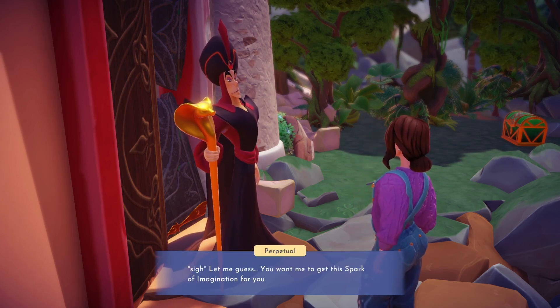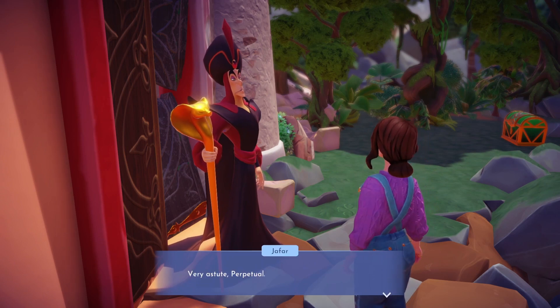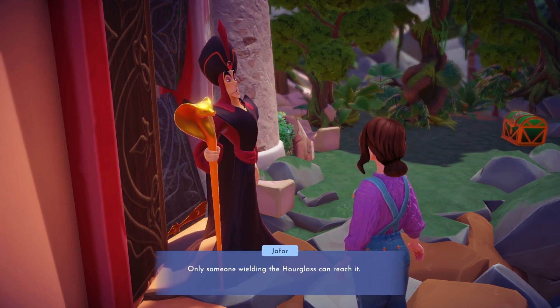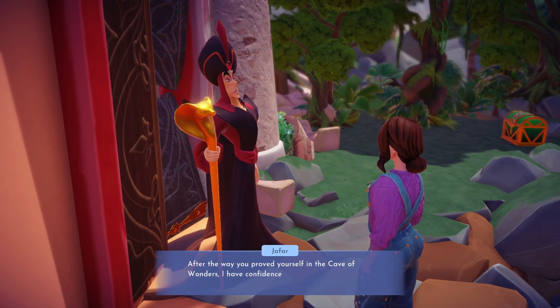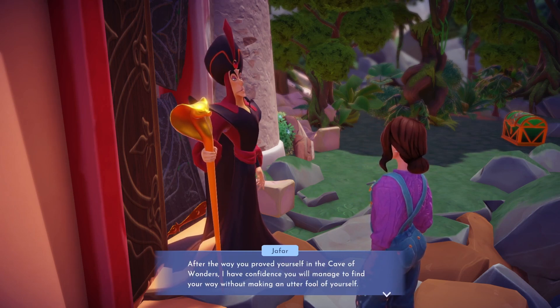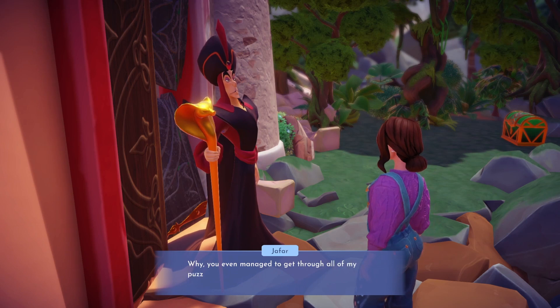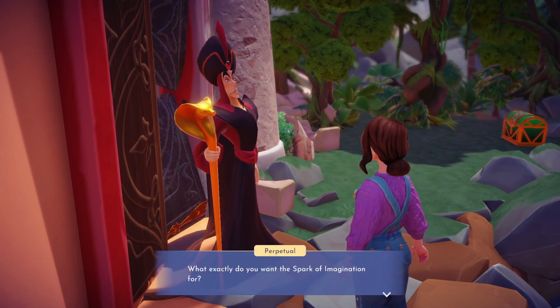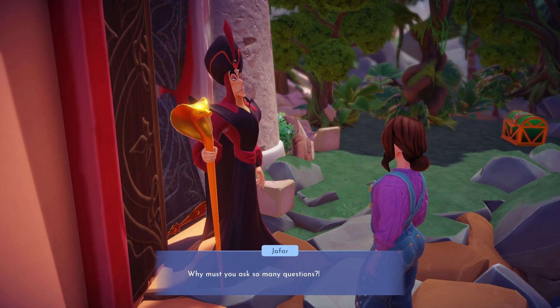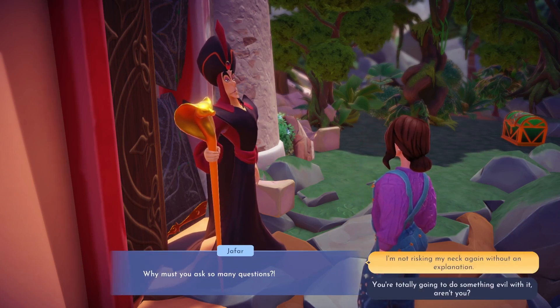Jafar is grateful that we have freed him, but he is not done with us yet. He now needs our help to find another powerful relic that is hidden beneath Eternity Isle. This relic is called the Spark of Imagination — the source of all the magic that can be found in Dreamlight Valley and Eternity Isle. With the Spark of Imagination, Jafar will be able to bend time and space to his will.